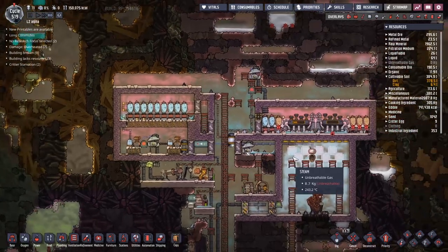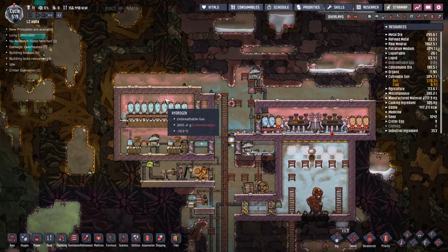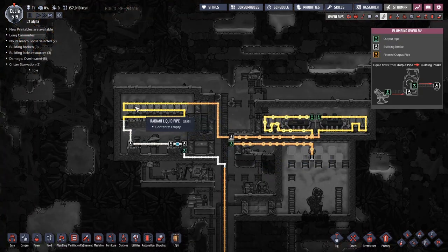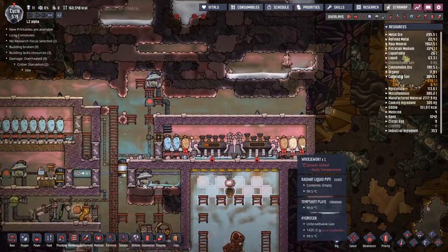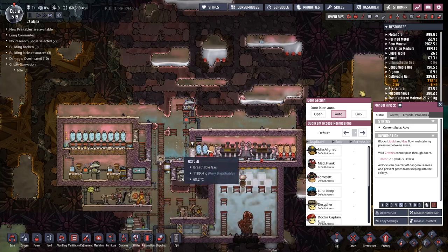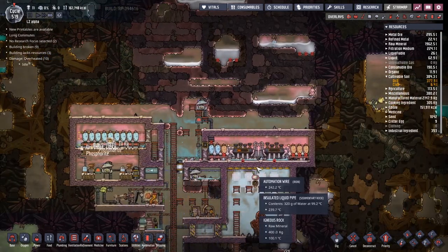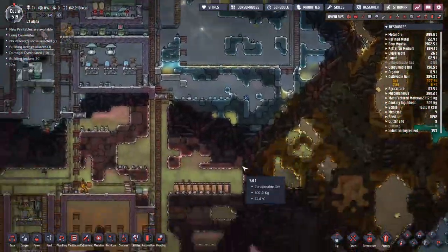We definitely need to do a little bit of a redesign over here when we get around to it because minus 10 is not good enough - that means when water does manage to get through here it freezes in these pipes and causes big troubles. Why isn't this one working? It's too hot. If we just moved those down to here, we'd probably be onto quite a winner. Maybe we want to move the airlock over here and have Weezworts either side, but we'll think about that next time.